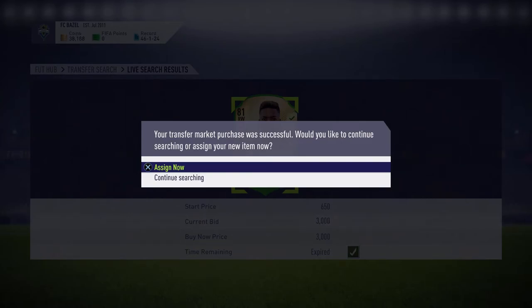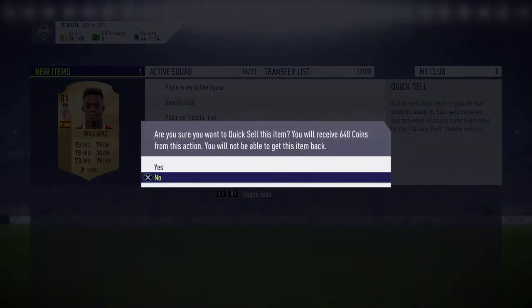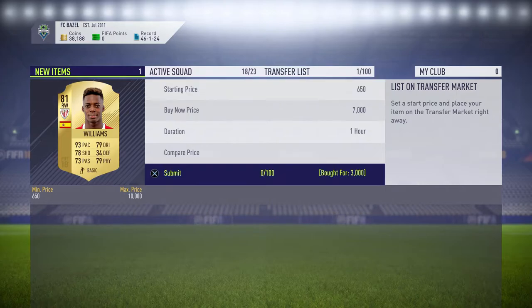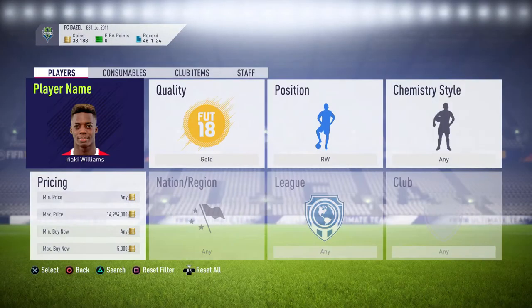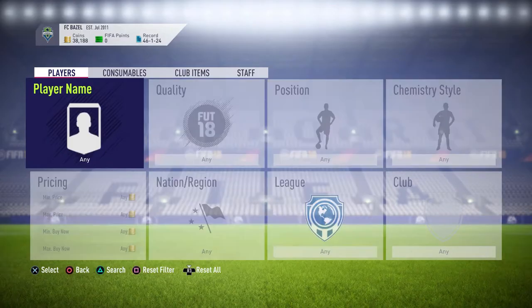And there we go guys — literally within about 5 attempts we got one. So then what you do is go up here and list him for 7,000 coins. That's literally 4k profit, boom, straight away. That's just one way you can do this trading method.